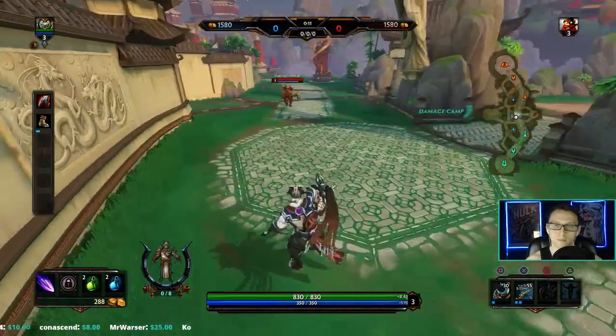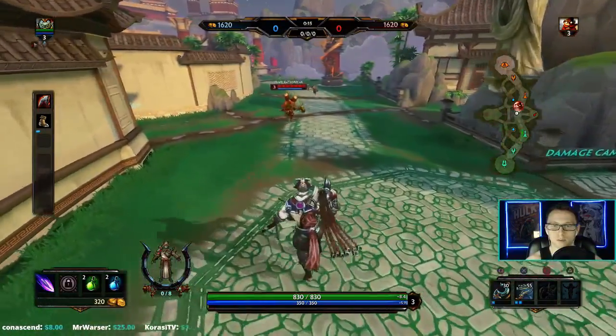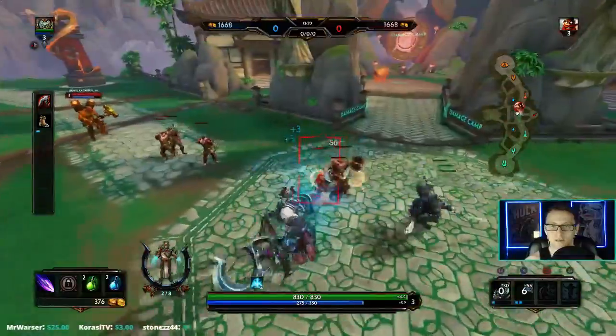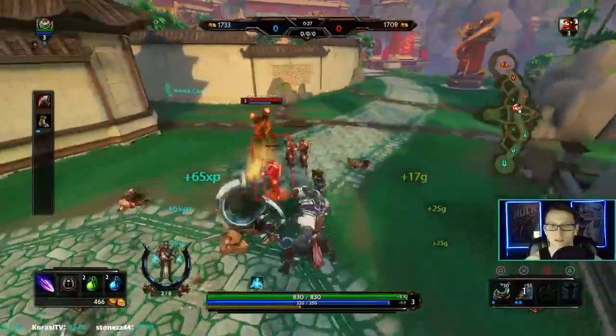I like it here with the Vamp Shroud and health challenge, going for a sustain option. He went to Sunder — he's going really aggressive here. Does the turret actually kill the one minion? I think it does, wait...